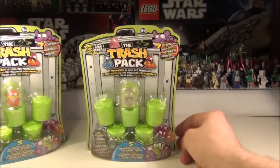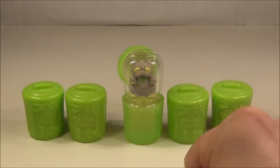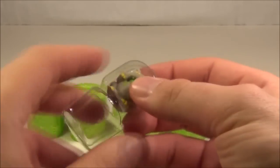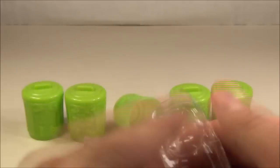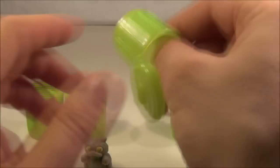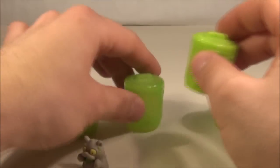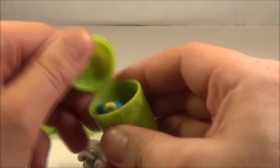Now let's open this pack and see what we get inside. With the pack open, this is what we get out of the packaging — you also get a checklist inside. That one that was on display just pops out with a little plastic insert around it, and the trash comes out quite easily. They come in these little bins as well — that one's a translucent bin and these ones are a solid green, which is interesting.